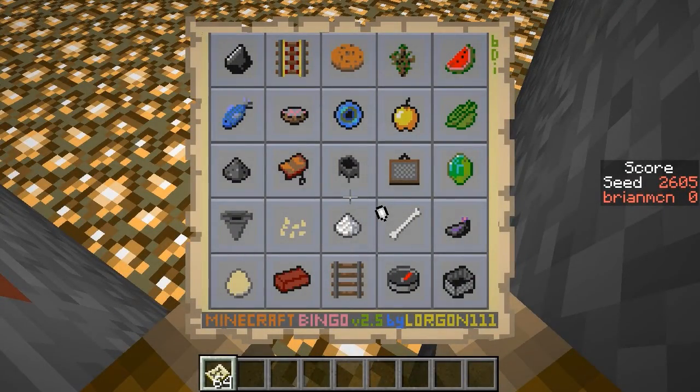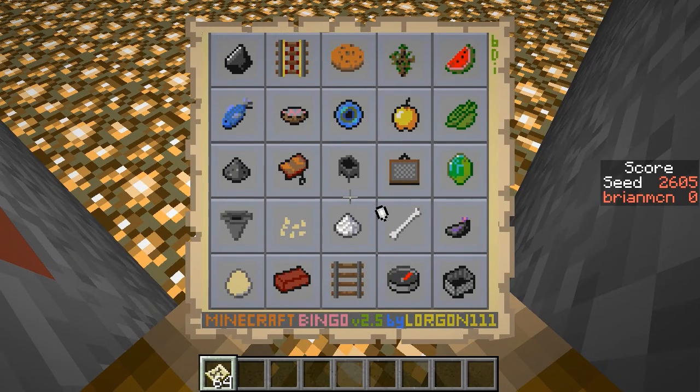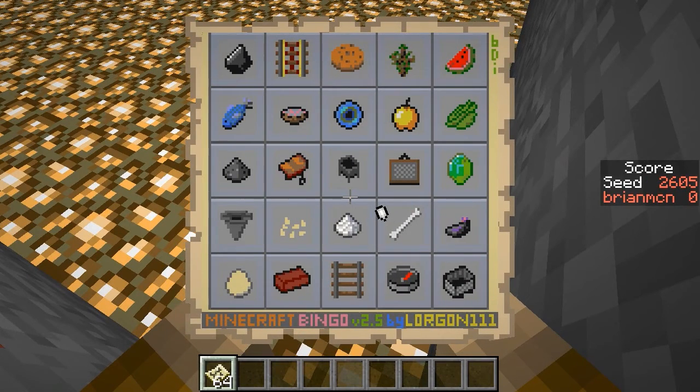It is time for another Night Vision edition of Minecraft Bingo Seed Challenges. This is Seed 2605, where the goal is to get bingo as fast as possible without having ever watched anyone else play this card. I spent a lot of time looking at this card because this has an interesting spawn point in that there's a dungeon visible on the surface right when you start.